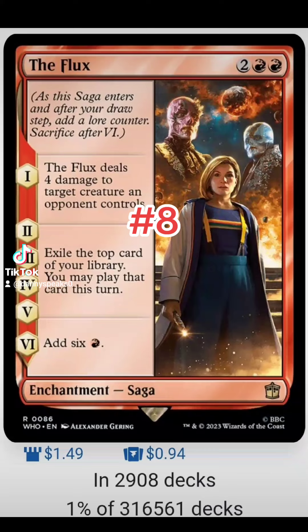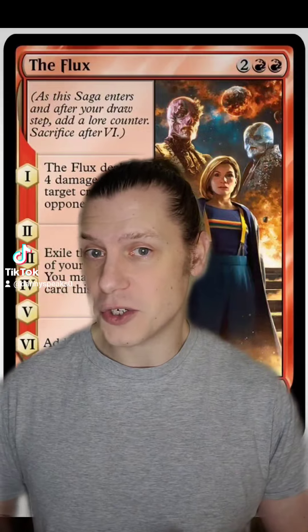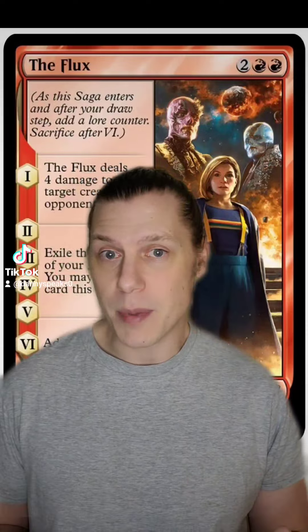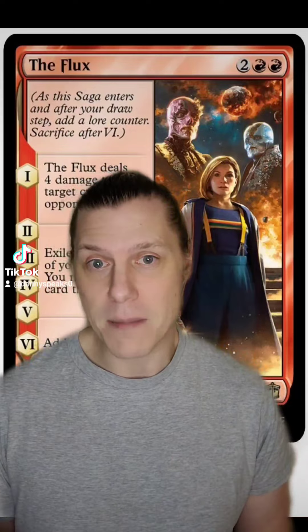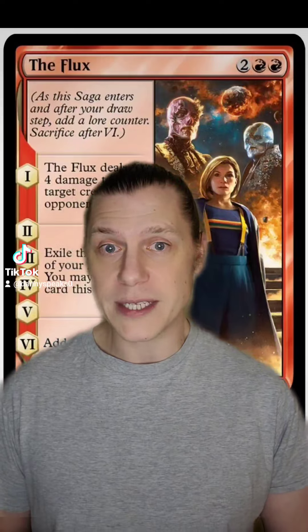Number eight is The Flux. For two and two red we get a saga. Chapter one: The Flux deals four damage to target creature an opponent controls. Chapters two through five: exile the top card of your library — you may play that card this turn. Chapter six: add six red mana. We already have similar cards for four mana that exile a card off the top each turn and aren't limited to four draws, however in my experience those cards don't typically last longer than four turns anyway — either they get swept up by a sweeper or you've ended the game. So I think The Flux is a perfectly good upgrade to those style of cards, because it removes something on ETB and if you ever do get to the sixth chapter you're perfectly happy getting six free mana.